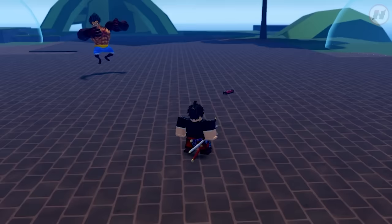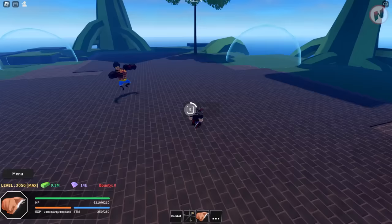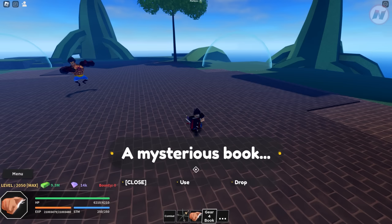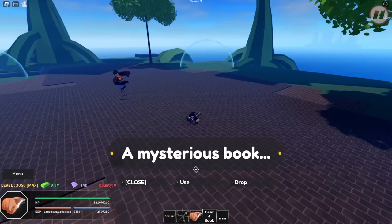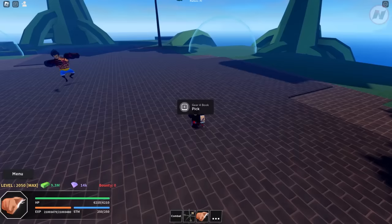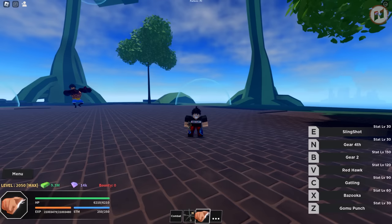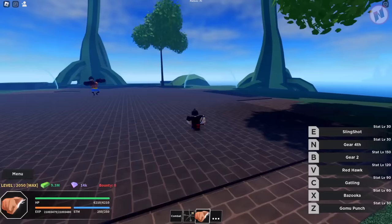I don't know how many times I killed this guy, but I finally got the Gear 4th drop. You can pick it up just like a devil fruit. Unfortunately you can't store it in your inventory or trade it — for now you can either use it or drop it. That's what the Gear 4th book looks like. I'm going to use it right now. Finally, I got Gear 4th — it's added to the skills list: Gear 2nd, Gear 4th.